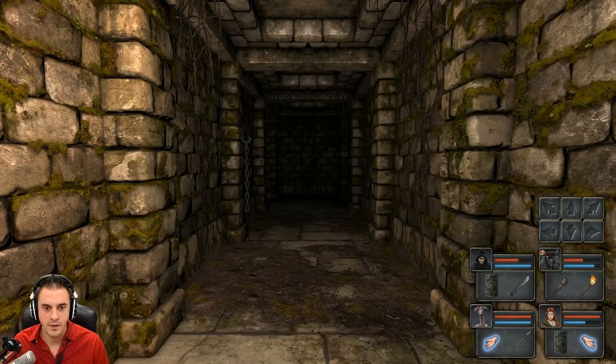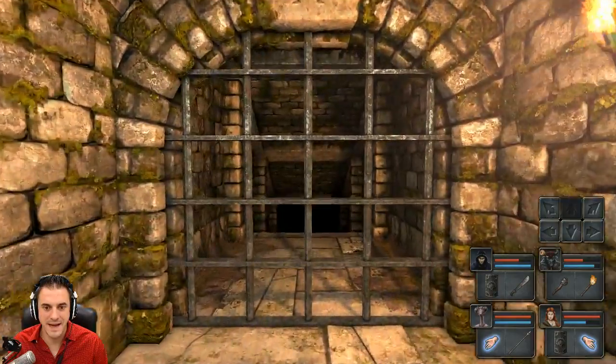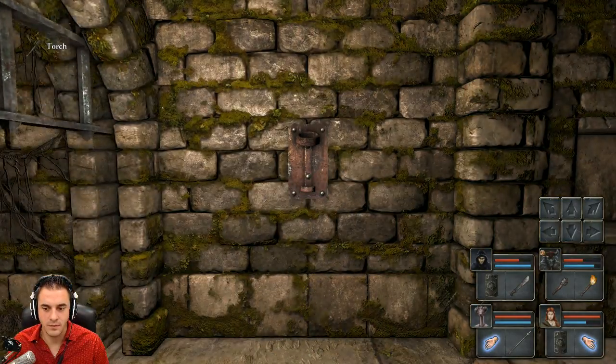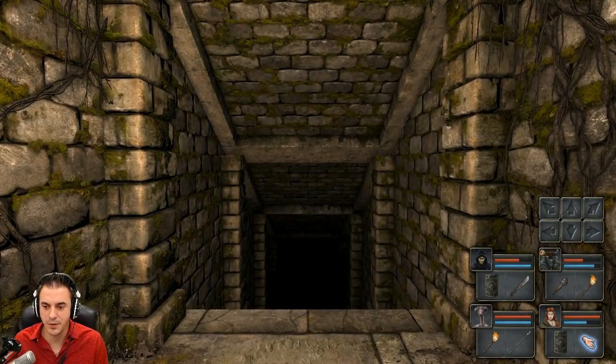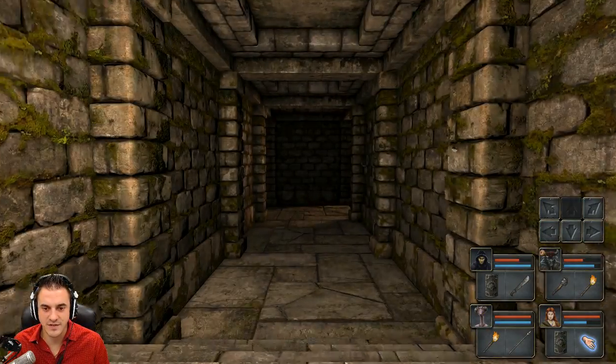What we're going to do is backtrack here and see if there's any secret batons. There we go — I guess that's all you had to do. Sometimes you just got to pull the old torch, and let's head on down south and see what's down here.